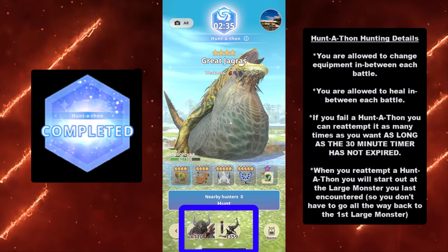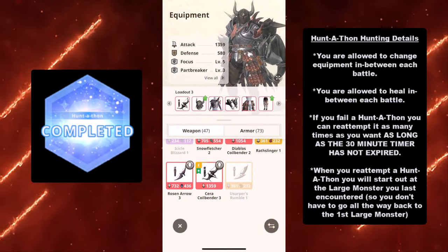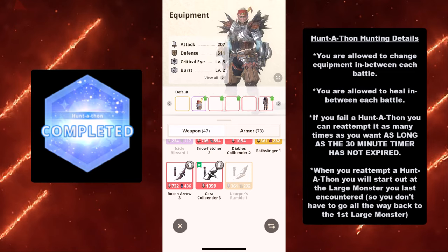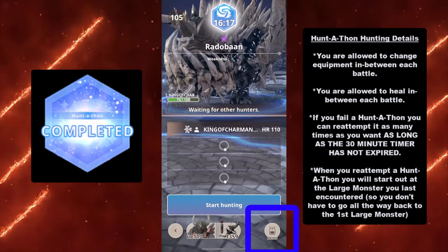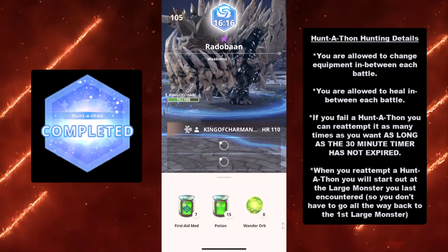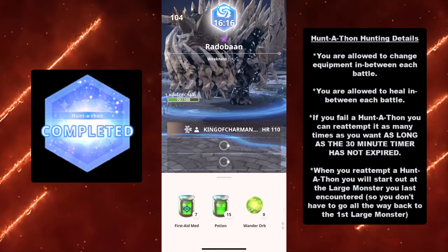Here are the Huntathon hunting details. You are allowed to change equipment in between each battle. You are also allowed to heal in between each battle — you can use your potions and first aid meds using the item tab on the bottom right if you need a heal in between each battle.